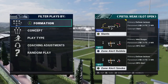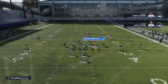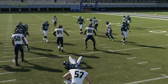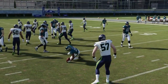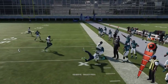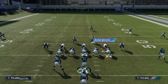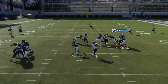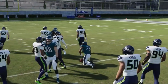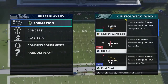Next we got the Zone Alert Smoke. Against Cover 3, the smoke is going to make the most sense — that's really the only time you're going to throw it. Cover 3 or Cover 4, otherwise you're just running it. It's a pretty consistent run play; these inside runs and RPOs are really the way to go this year — they're very consistent.